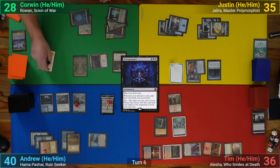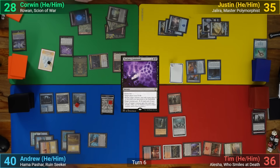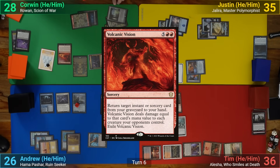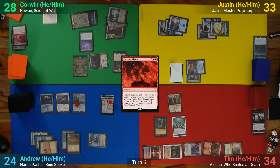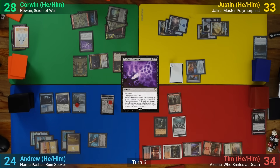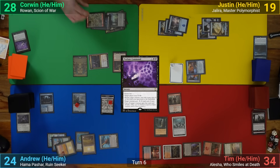This lets him play a Profane Command where X is 14, to deal 14 to me and kill the Scourge of the Fleets. He then pays 2 Red for Volcanic Vision, returning the Profane Command to his hand and dealing 2 to each of his opponents' creatures. Corwin then uses his last 2 Treasures to cast the Profane Command again, dealing 14 to Justin and killing my Seasoned Dungeoneer. Corwin moves to his end step, putting the 6 cards to hand from Necropotence, and passes to Justin.